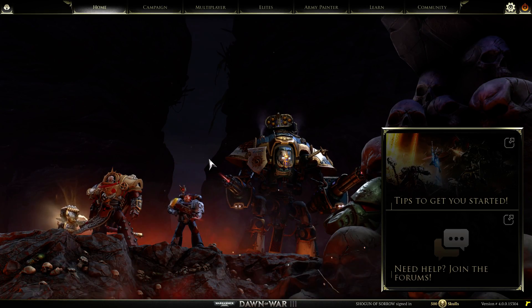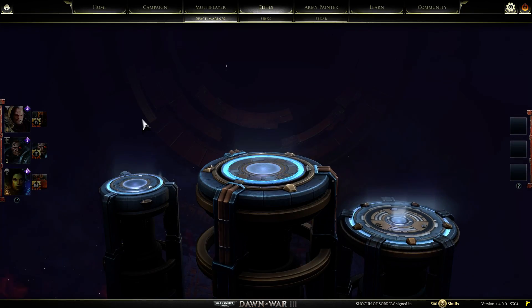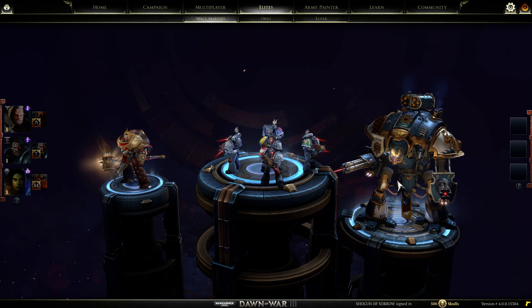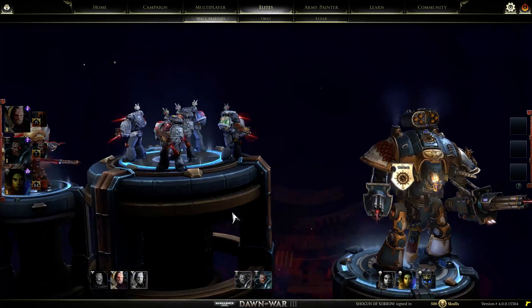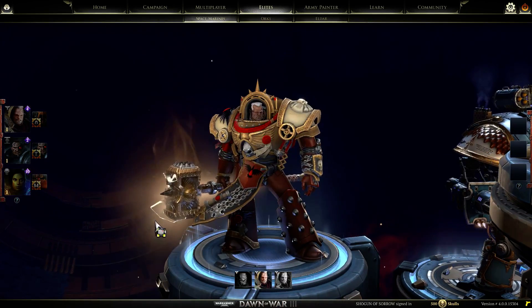Hey everybody, Dawn of War 3 is finally out, so I'll be taking a look at all the elite units that you can get access to in the newest Dawn of War game. Over here we have Gabriel Angelus, Kill Team, and Imperial Knight Solaria. We can get access to these in the open beta, and these units are free. The rest of the units you have to unlock through the Skull System that you get through completing missions and stuff.